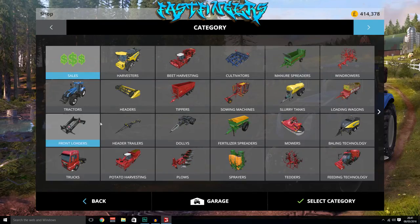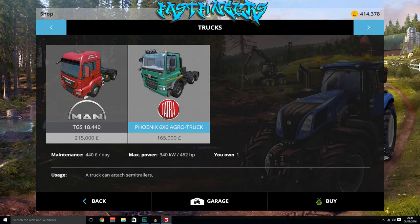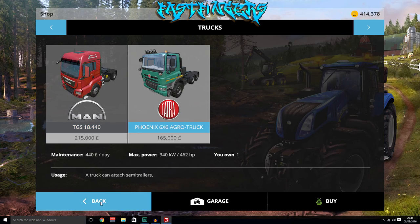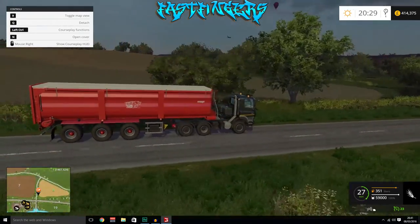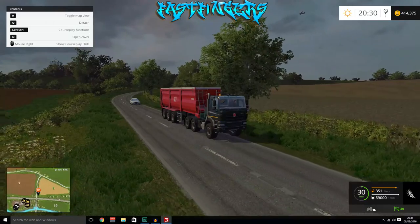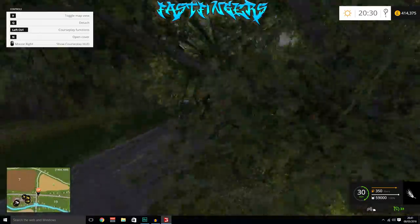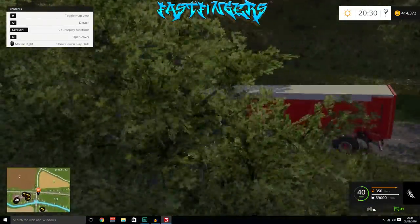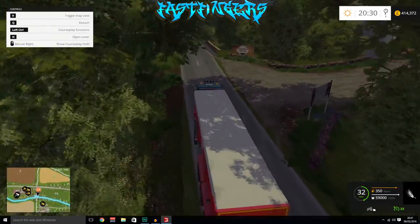Funny thing about this truck — if you go to trucks, that one's 215 and this is only 165, but look at the power difference: 440 versus 462. So the Tatra has more power than the MAN but costs less money, which is strange. Anyway, that's one of the main reasons I bought the gold pack — for this truck. I think it looks pretty sweet. I know Tatra aren't really a well-known make, but I think it looks great.